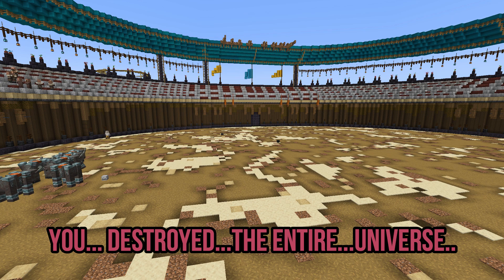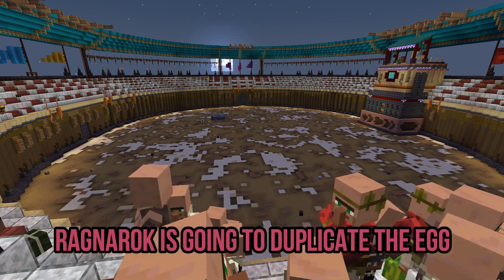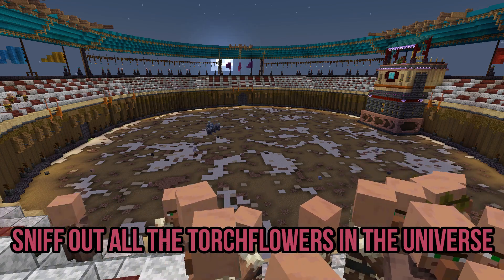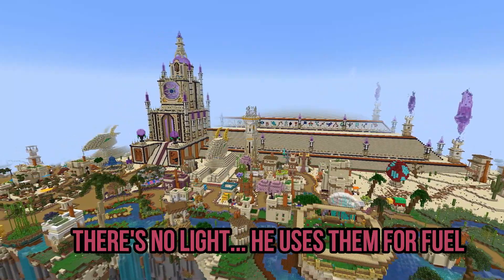You... destroyed the entire... universe. I mean, the plan is pretty obvious. Ragnarok is gonna duplicate the egg, creating an army of Sniffers that'll sniff out all the torchflowers in the universe. Why do you think they're called torchflowers? There's no light — he uses them for fuel.